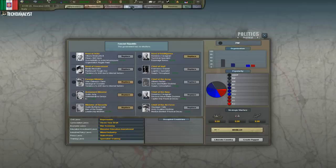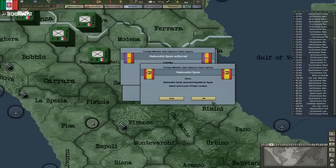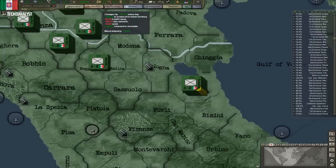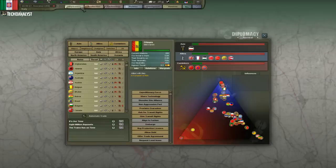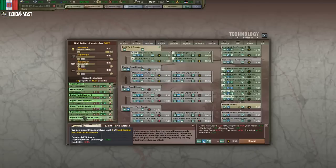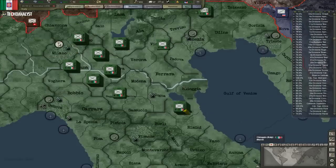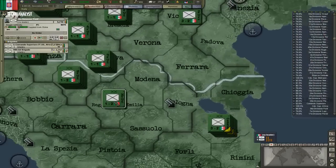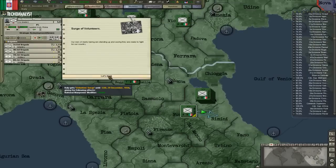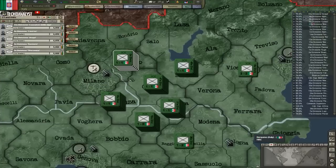Industry efficiency is researched, so let's stop rushing it. Let's do that light tank gun — which is nice. We'll send more units over there like this one. We can just count how many we have without RP — let's check that. All don't have RP.